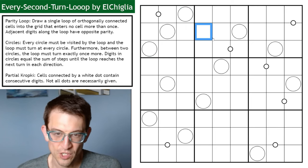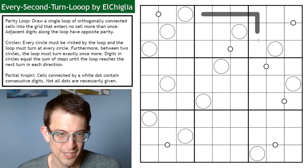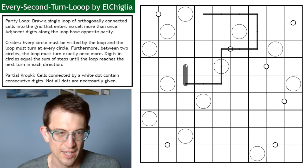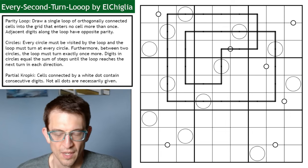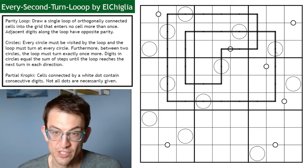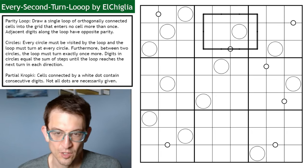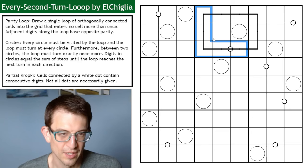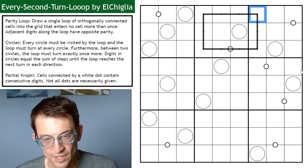I've got a parity loop, which says: draw a single one-cell-wide loop of orthogonally connected cells into the grid that enters no cell more than once. So I have my pen tool out and I'll be drawing a loop. I can't go diagonally — I can only go orthogonally — and once it closes, that's it. It can't cross itself. And then adjacent digits along the loop have opposite parity. So if one cell is odd, the next is even, then odd, then even, and so on.